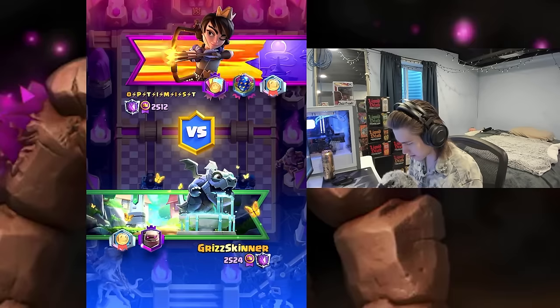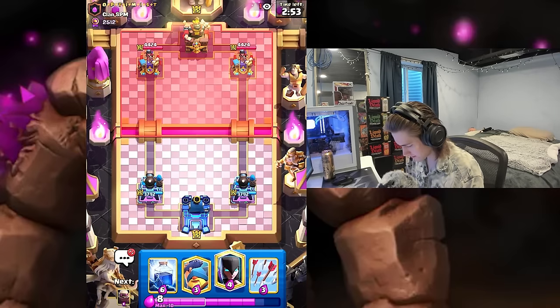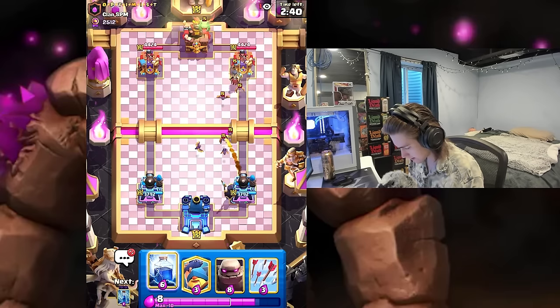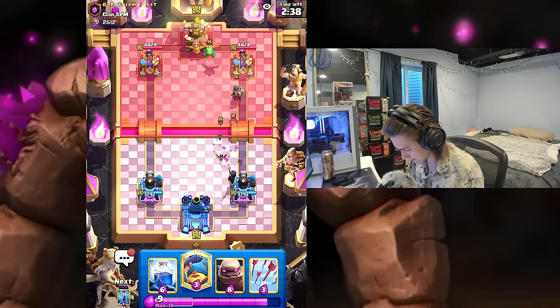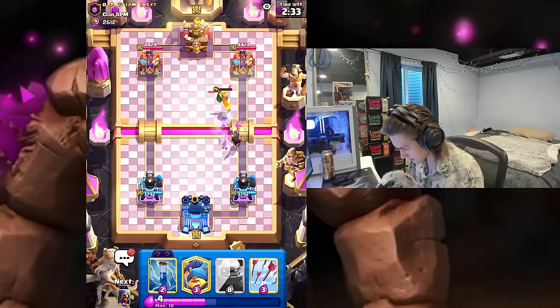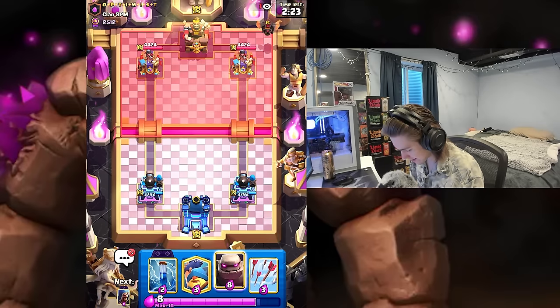We're playing pretty well right now, getting some good matchups — haven't gotten a deck that really hard counters me. He has princess tower so we're just going to play this normally. He's going to go night witch first play — I'm positive this is probably... I guess I don't know what this is going to be. I'm still going to lightning this regardless — I think that's good value. Oh, he's got lava on.